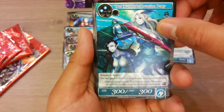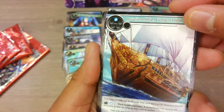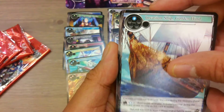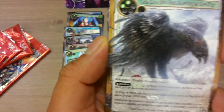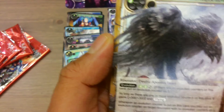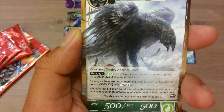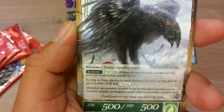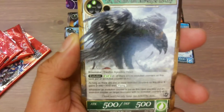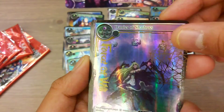First one — come on. The Overlord Invasion Party — we saw this before. Flame Dragon Commandant — we saw this before. Invasion Ship Golden Hands. SR — oh, cool, we haven't seen this before! Z, the Bird that Envelopes the Sky — Resonator, 12 Aportis Beast, Evolution. As long as there are one or more evolution counters on this card, it gains 300/300 and flying. Whenever an evolution counter is put on this card, you may put an evolution counter on target resonator with no evolution counter on it. 500/500. It's a rare — oh, another full art! Nice. Barrel Shadow. Nice, very nice. Dark. Amazing.